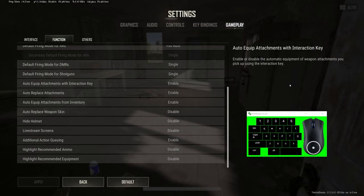There's currently no way to enable this setting in game, but if you go into your gameusersettings.ini file, you can actually turn this on through a setting called B Auto Open Door Enabled.